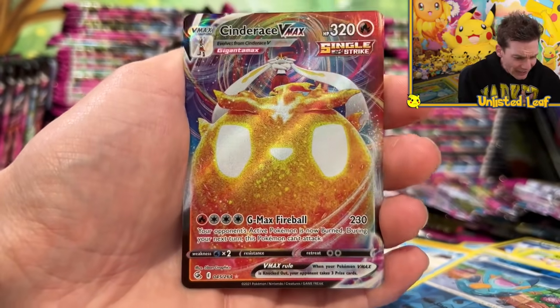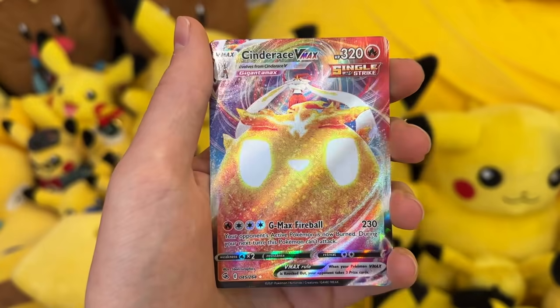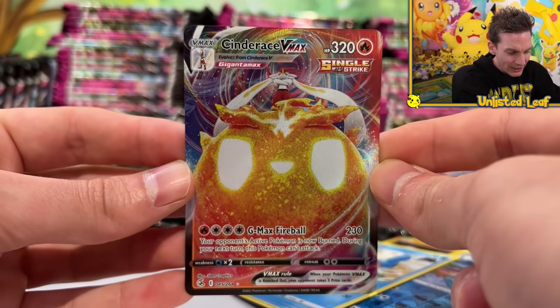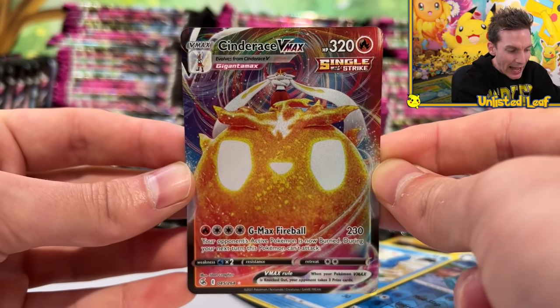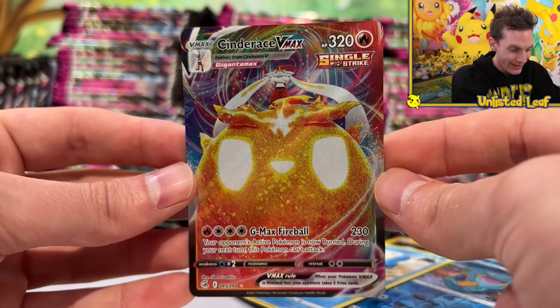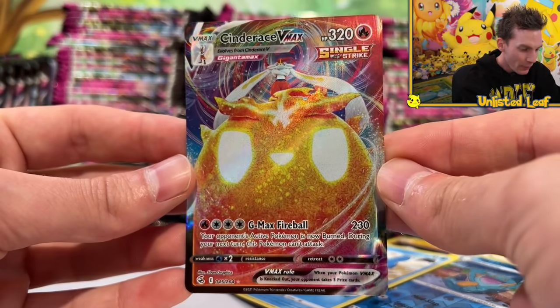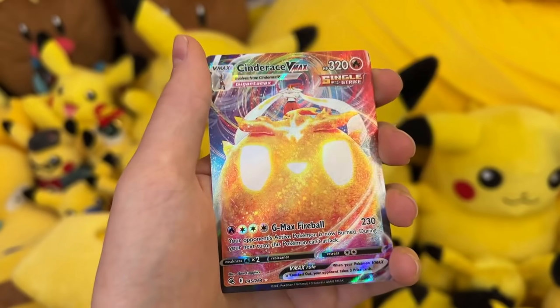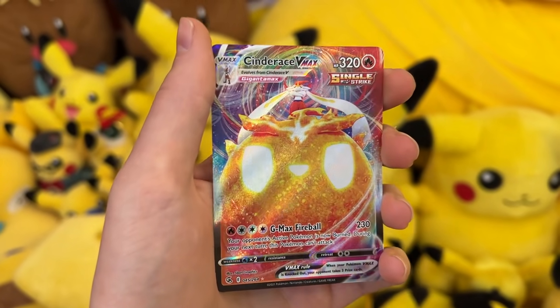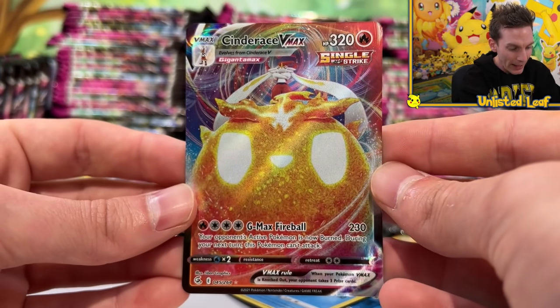Oh snap! Look at that thing - that is a hit and a half! G-Max Fireball is the attack. This right here is a Cinderace VMAX! Oh mama! 45 out of 264! Gigantamax! Wow! Gengar V and Cinderace VMAX - the texture is gnarly!